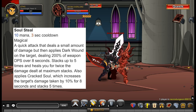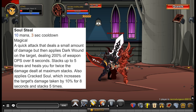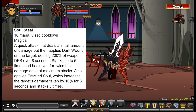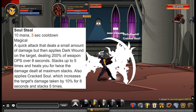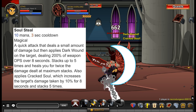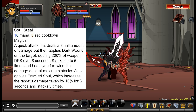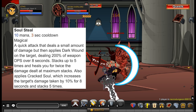Soulsteel is your first ability. It consumes 10 mana and has a 3-second cooldown. It applies a DOT effect called Dark Wound, which deals 200% weapon damage over 8 seconds and stacks up to 5 times — translating to roughly 50 base DOT damage building up to about 200 in increments of around 30. It also heals you for twice the damage dealt at maximum stacks. Additionally, it applies Cracked Soul, which increases damage taken on the target by 10% for 8 seconds, stacking 5 times — boosting not only this ability's damage but all your other abilities too.